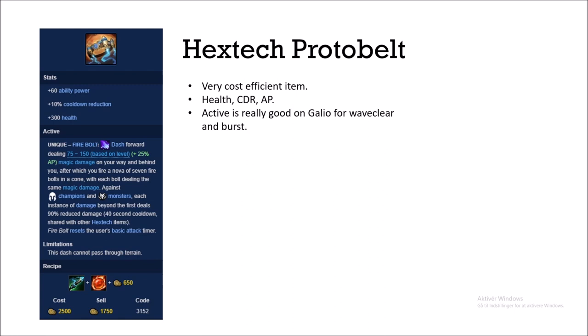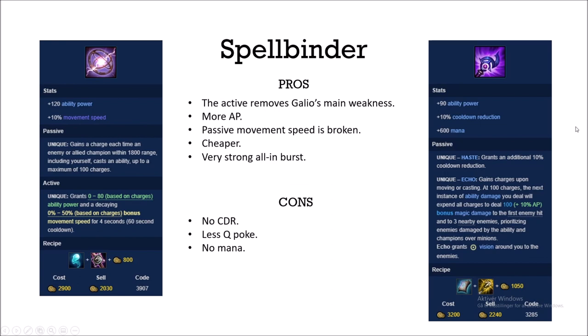For my first item I almost always go Hextech Protobelt. It's very cost-efficient — you get health and AP, the two stats Galio really wants, plus some free CDR as a bonus. The active is great on Galio, enabling high-damage combos and fast wave clear. I usually rush Hextech Revolver before Kindlegem in most matchups. Once complete, with Protobelt and Ignite you can kill squishy targets really easily.